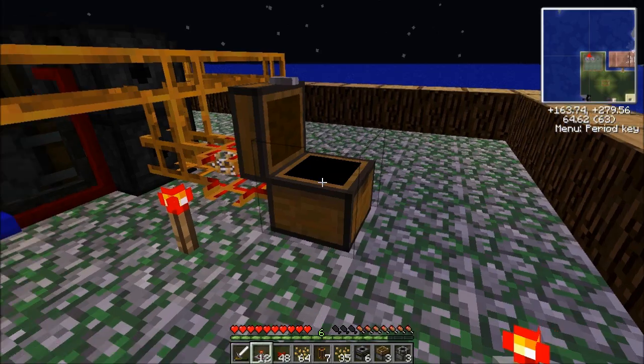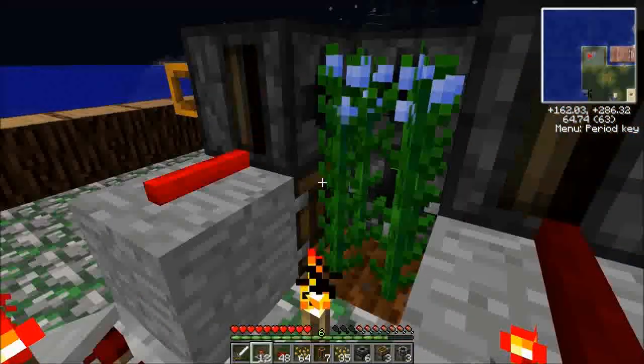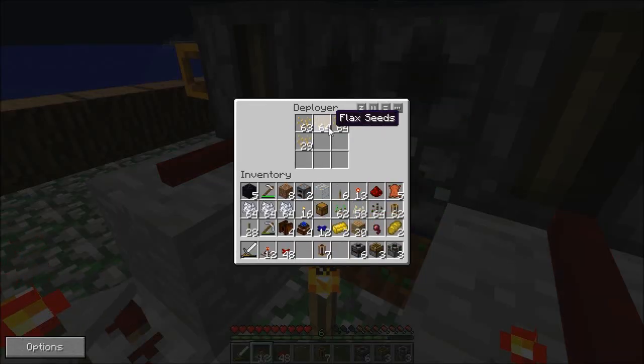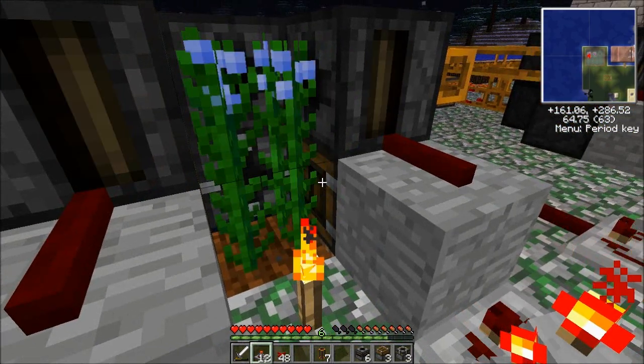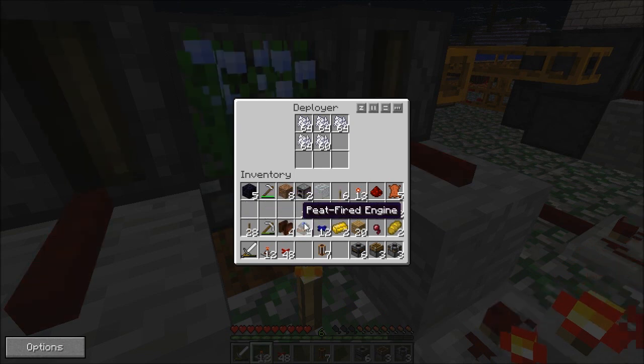Let's take these ones — it looks like it's going to make a hell of a lot of EMC points, which is what I wanted. I'll add some more flaxseed, this one looking good. Let's put this in here.